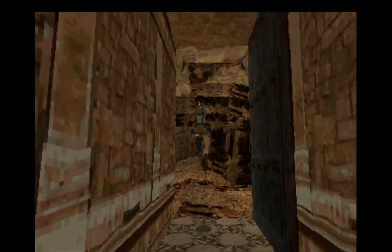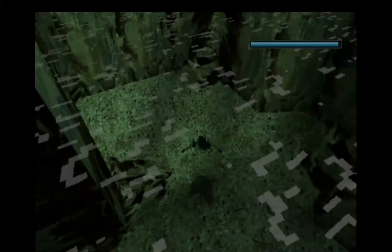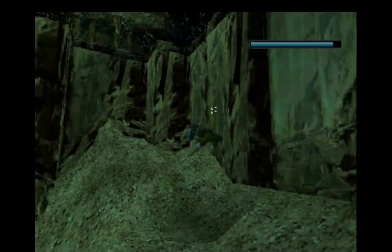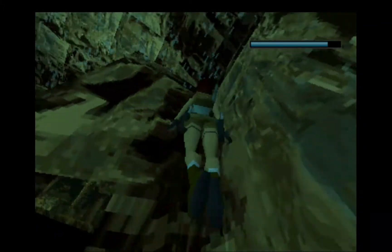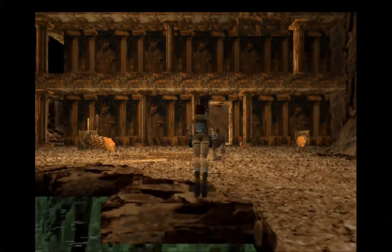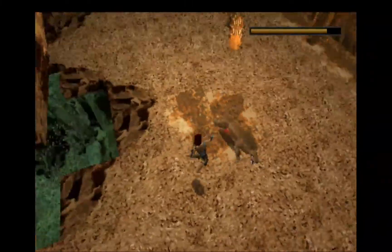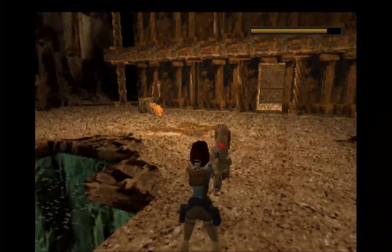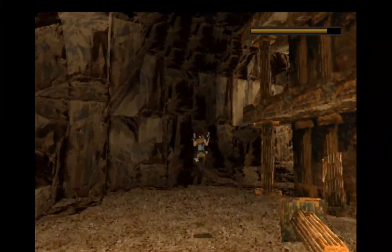Hello everyone and welcome back to another episode of Let's Play Amrider. Let's start by passing to that crocodile nice and easy. I'm going to go up, climb the wall and actually going to jump forward because this nice kitty was seeing me - that nice kitty wants to have a chat with me.